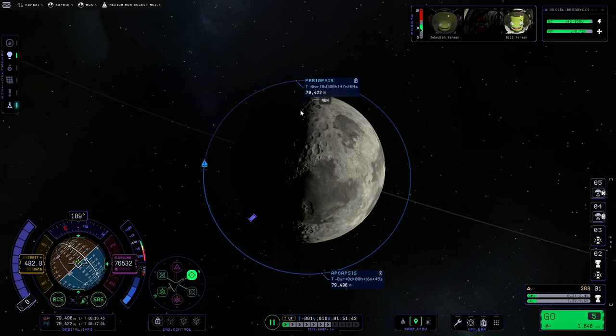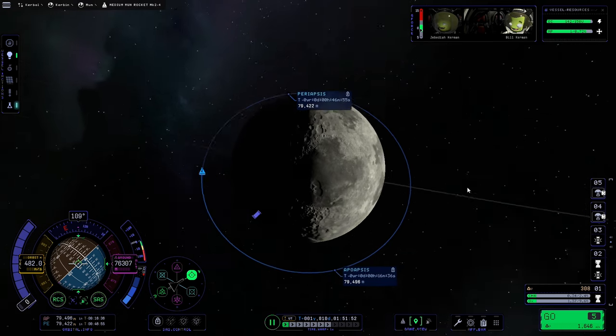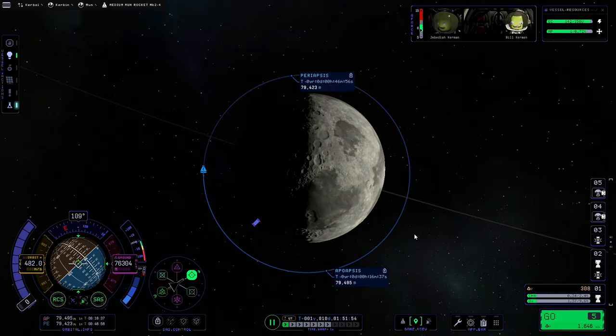If you go a little bit far, just use RCS to bring it back down again. The reason I want this orbit to be circular is because it makes the actual rendezvous maneuver much easier. If you have one circular orbit and one eccentric or oval orbit, intercepting the two can be a little bit awkward, but this way it should be pretty easy.